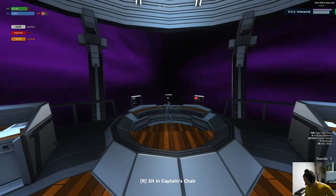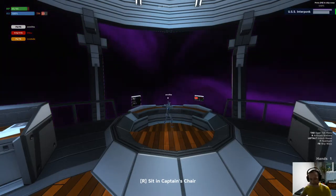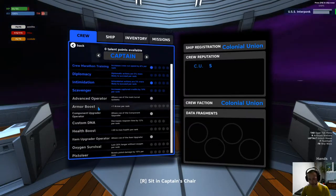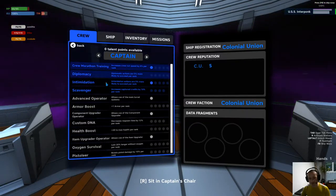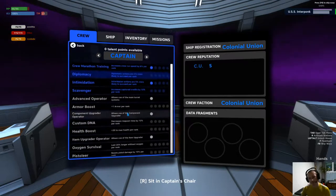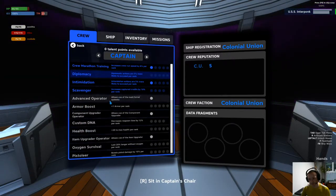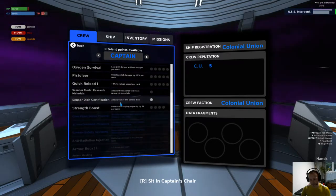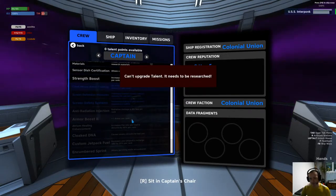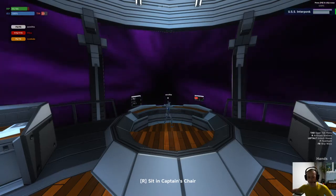There are some things grayed out in the talent menu — those are your abilities, Mike. The gray ones are generic and the colored ones are specifically for your role. Some look disabled — I think those have prerequisites. Armour Boost 2 is grayed out because we need to research it by researching stuff with the science officer, which we don't have.